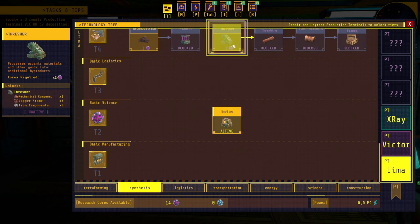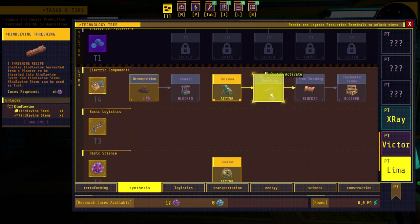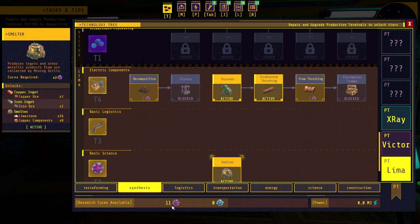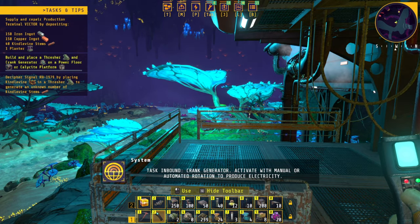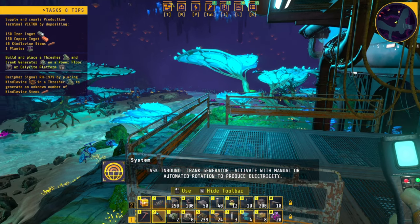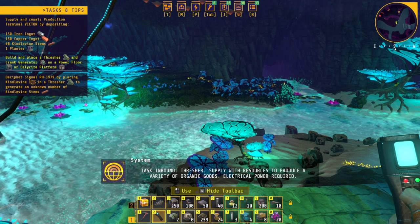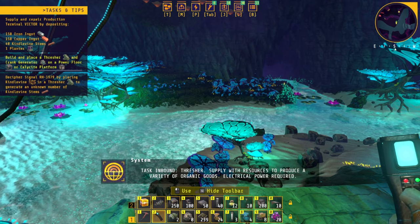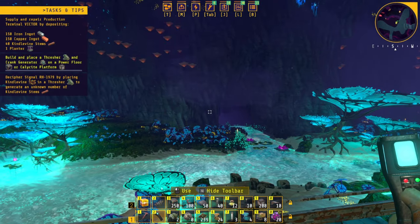We got something else — the treasure and then kindle vine treasure. How much do we have? Oh, 11 there it is. Task inbound: crank generator — activate with manual or automated rotation to produce electricity. Task inbound: thresher — supply with resources to produce a variety of organic goods, electrical power required.